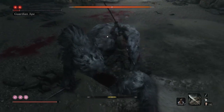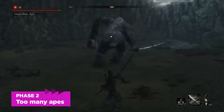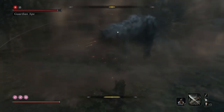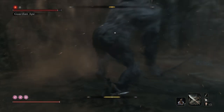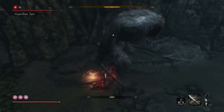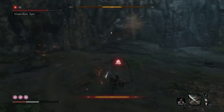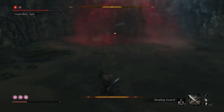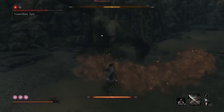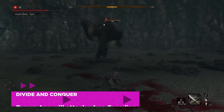Phase 2 is where things get weird and different because Brown Ape comes to the battlefield. If you can take Guardian Ape out, Brown Ape will just sit down and give up. That said, Brown Ape is really good at flanking you and taking you out when your attention is divided, so we recommend going after Brown Ape first. Brown Ape tends to stay out of the fight unless you attack Guardian Ape or unless Guardian Ape uses its terror-inducing perilous attack.